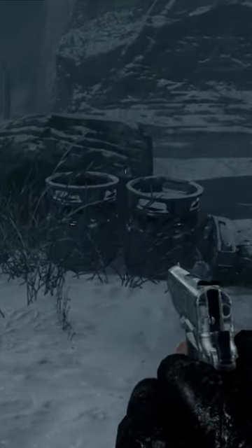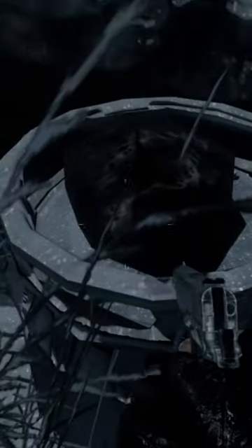The very first rock you're going to need to interact with — the 115 element rock — is right here to your left. Just turn to the left right as you spawn, on top of this keg or whatever that is.